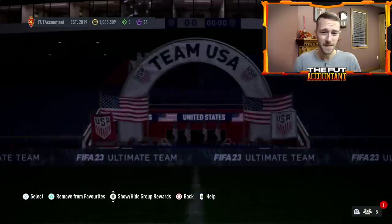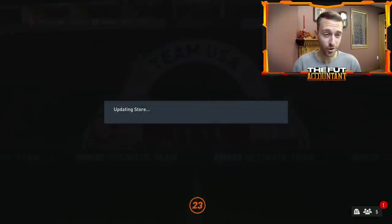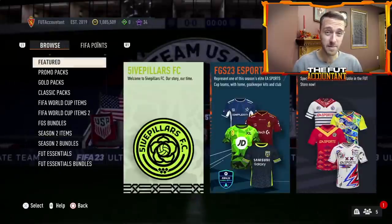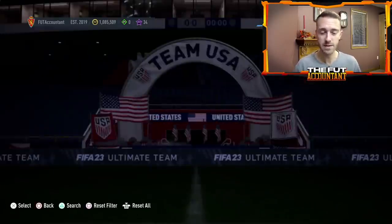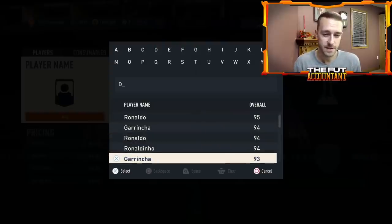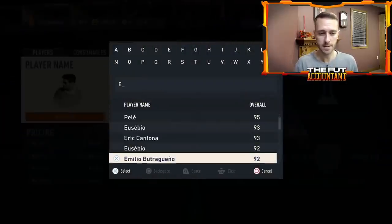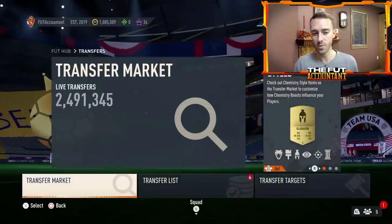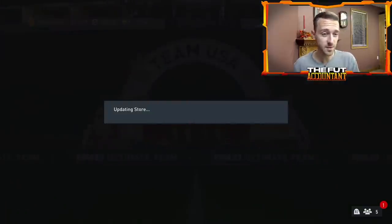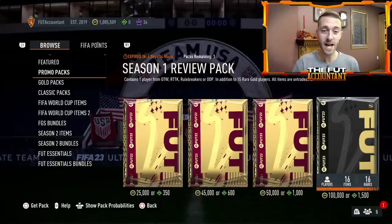If we get a massive SBC today like Messi, plus flash SBCs and a couple other things, that about covers the big hype. The big hype today is of course the promo cards, packs, and the new World Cup icons in packs — team one. Not all the World Cup icons are going to be in packs, as discussed in previous videos. We don't know exactly which ones we'll see, but I assume there will be leaks today.